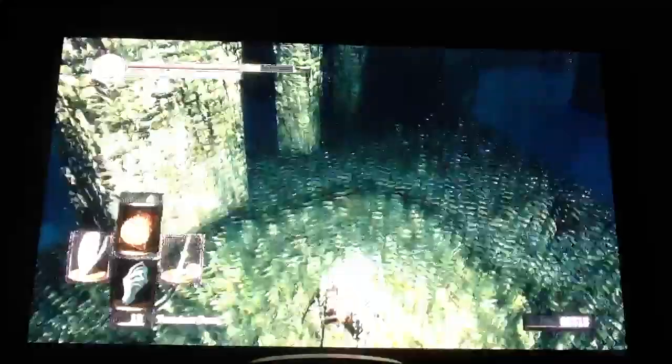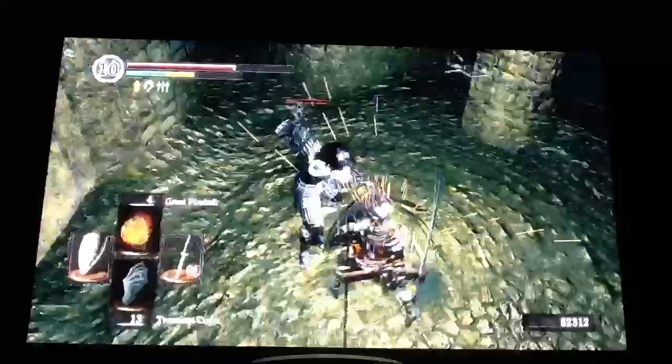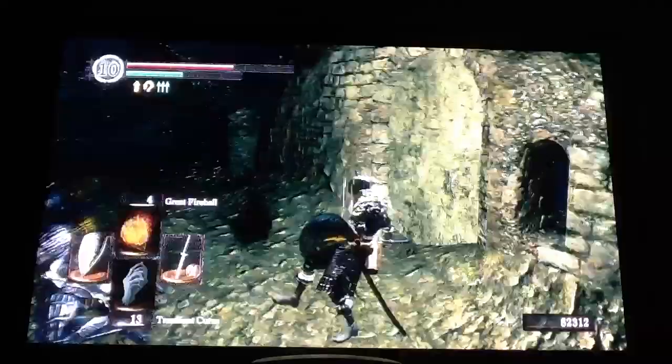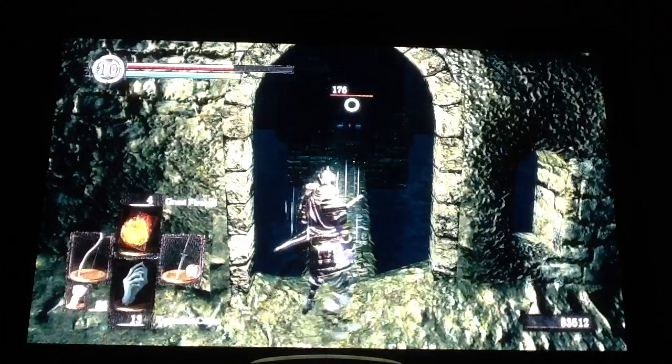So right here there's a little ledge — you just want to pop off. I choose to take the right side first and just kind of do a sweep all along. This seems like the fastest way. There's a hidden wall here in case you didn't know.